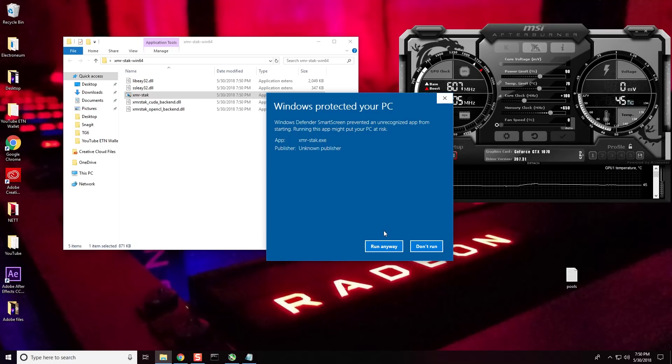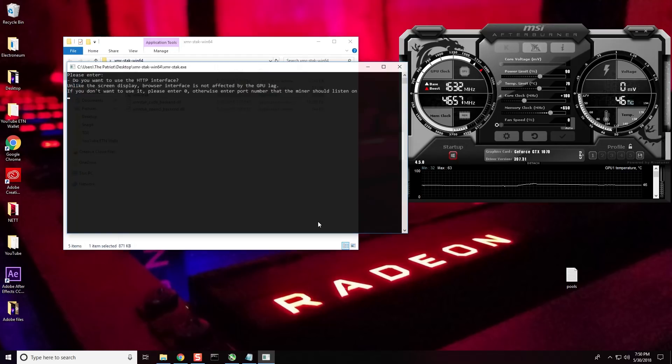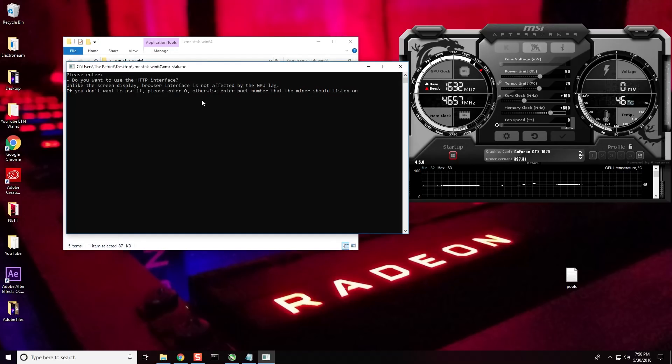For brevity we're going to go ahead and click 'run anyway.' It's asking if I want to use the HTTP interface — you can put in a port number and use the local loopback to open a browser and look at your hash rate. For brevity I'm not going to do that this time. This is kind of a quick and dirty setup to get you going on version 2 of Electronium.